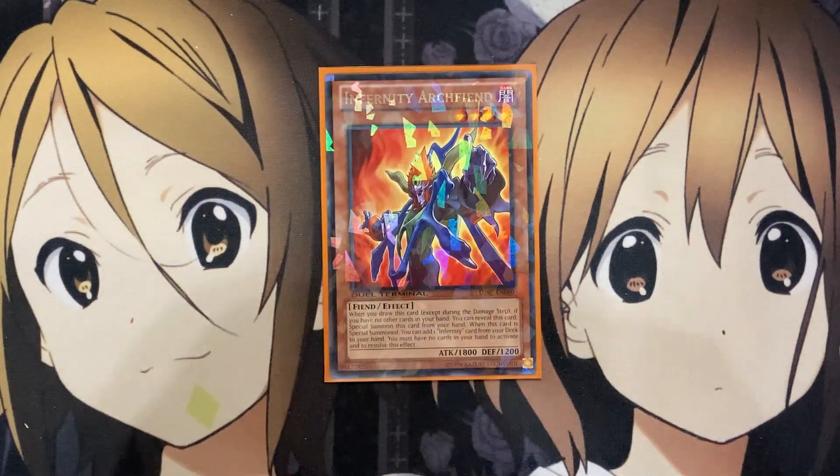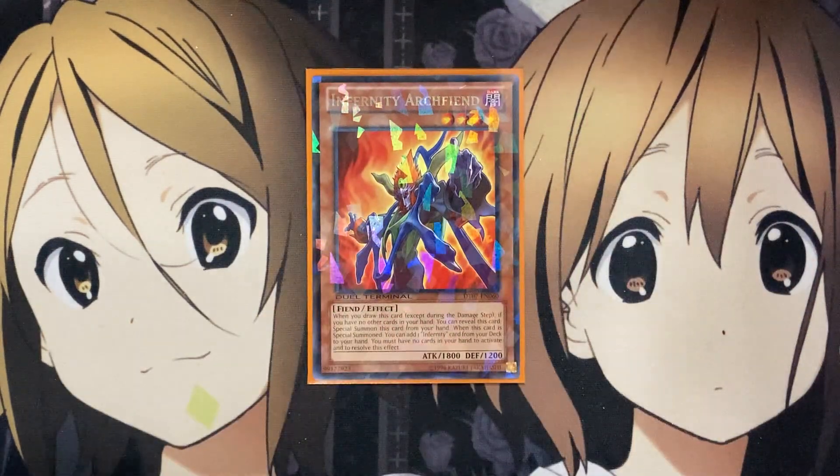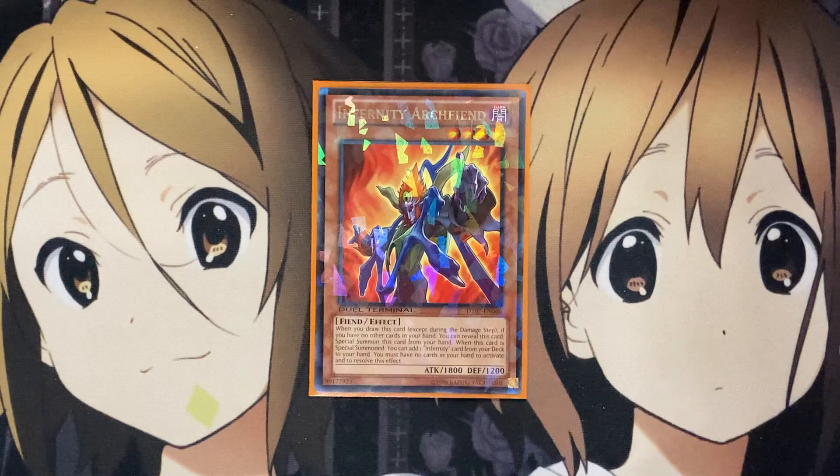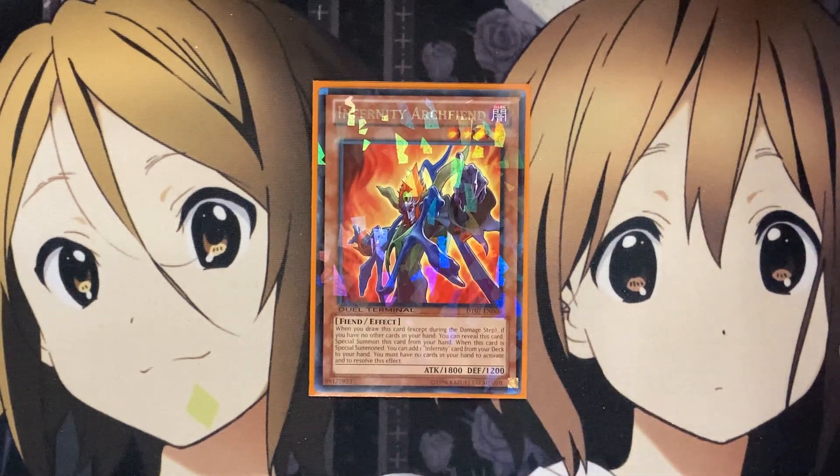For the Infernity monsters, we're running one Infernity Archfiend. This card is at one on the ban list. When you draw this card, except during the damage step, if you basically have no other cards in your hand, you can reveal this card and special summon it from your hand. And when this card is special summoned, you can add one Infernity card from your deck to your hand. You must have no cards in your hand to activate and resolve this effect. Being at one definitely weakens this play, but still great when you can resolve this setup.